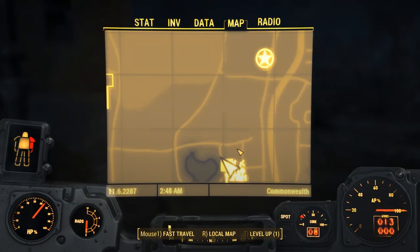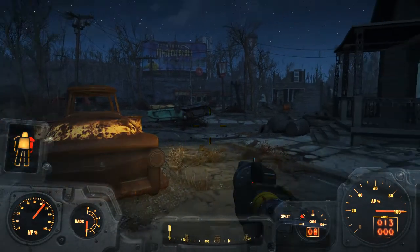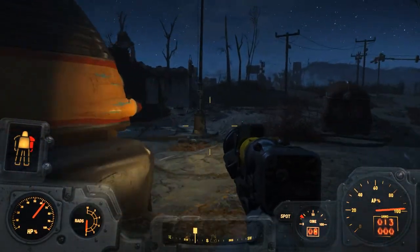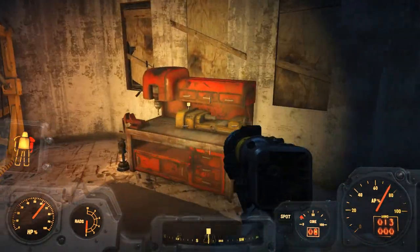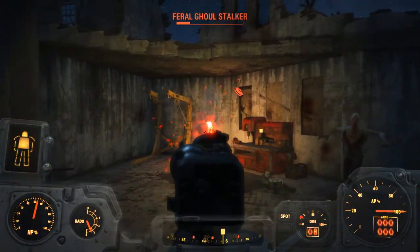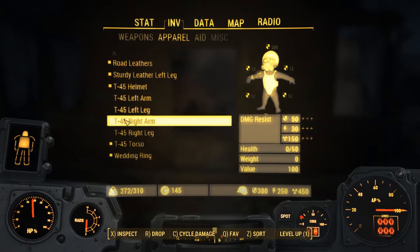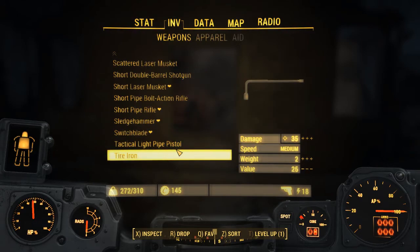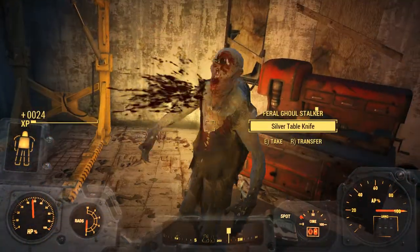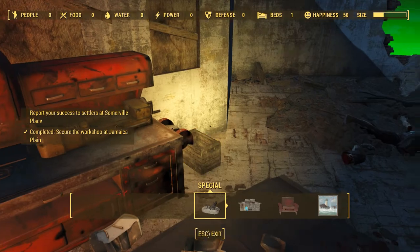According to the map we cleared out Jamaica Plain. The waypoint's pointing this way — oh, here's the workshop. We got some more ghouls. We gotta knife that one off. All right, I ran out of ammo. All these armor pieces are broken, we're gonna have to repair them somehow. Let's take out the sledgehammer.